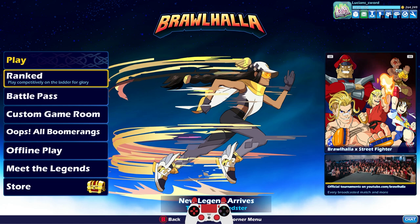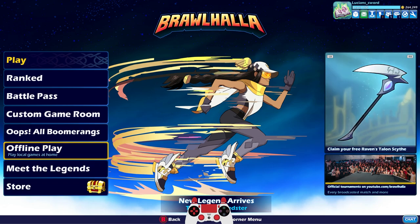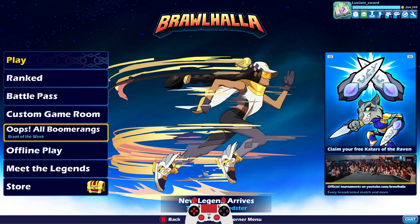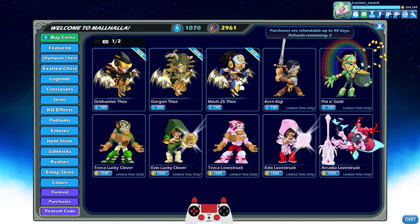We're going to be playing Thea in today's episode, and we're going to be using every skin that you can get. And actually before we look at the skins, check it out — there's also a new weapon added to Brawlhalla for the first time in pretty much years and years and years, and that's the Boomerang. We're going to go ahead and check that out as well, but before we do that, let's look at the skins for Thea.